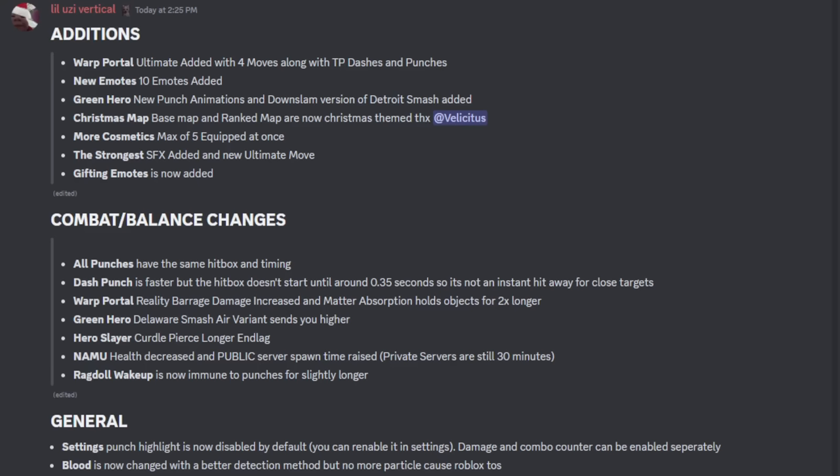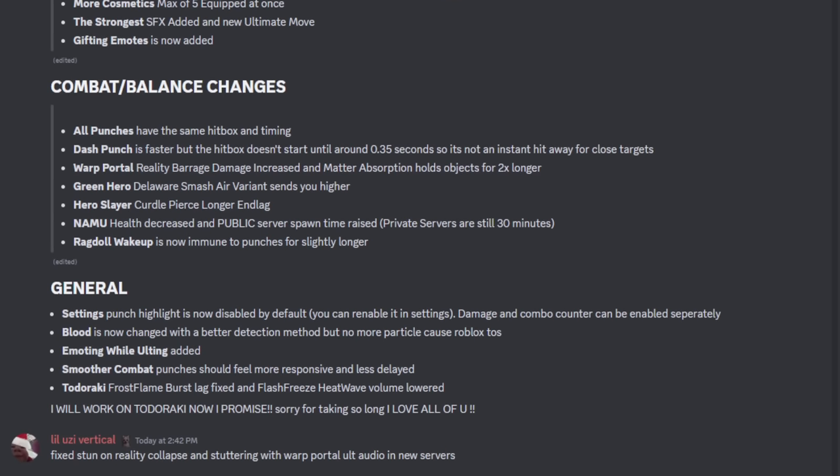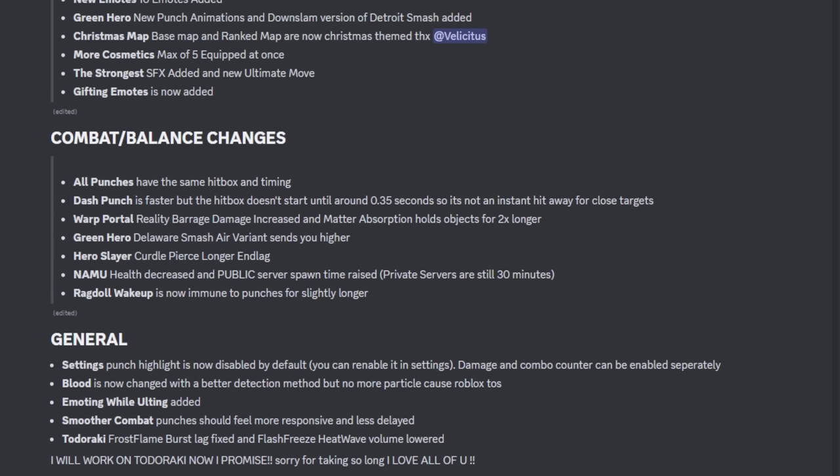Before we get into the video, let's just go over everything in the update. Warp Portal Ultimate added with 4 moves, along with TP dashes and punches — just 4 moves, kind of crazy, I expected like 1. New emotes — 10 emotes added, green hero, new punch animation, and downslant version. A Christmas map, more cosmetics, SFX. You guys can literally just pause the video here. Also, they say they will now work on Todoroki. Hopefully that's true — Todoroki has been in development for the longest.